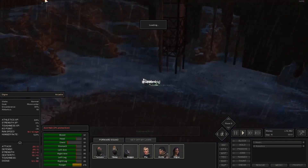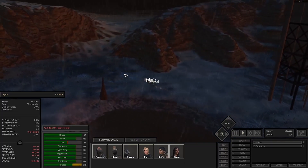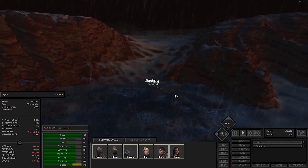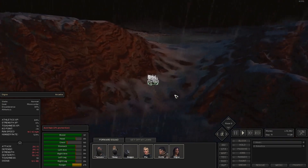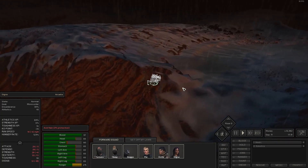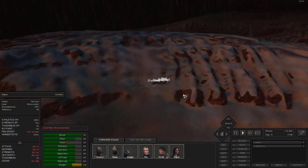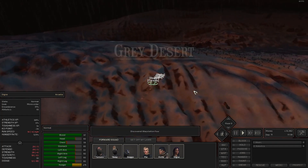Ruins — okay. I need to travel here to go to the ruins and see if we can find some secrets. I'm actually surprised we haven't run into anything yet, like groups of stuff that could bash us down.